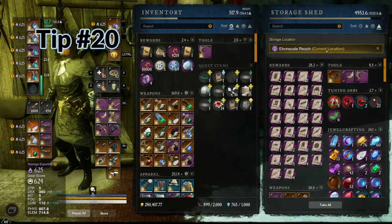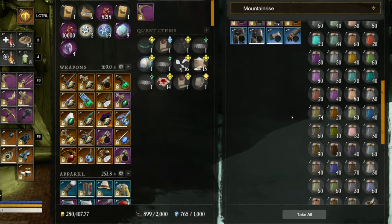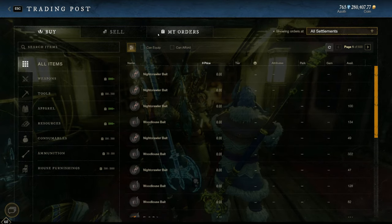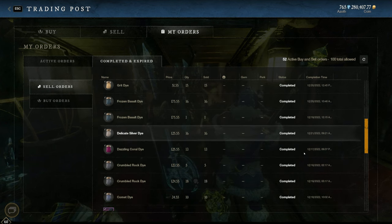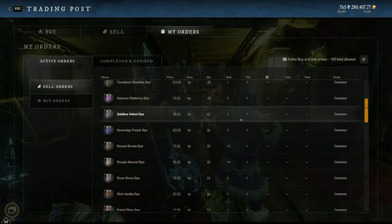I saved one of the best for last. I actually made a short about this, but if you haven't already, invest in pigments. With transmog coming out soon, these resources are about to skyrocket. I've been making gold by buying pigments and crafting and selling dyes for some time, but this gold-making opportunity is going to increase substantially when transmog comes out — there'll be a much higher demand for dyes.